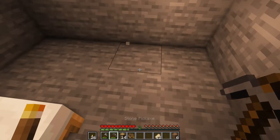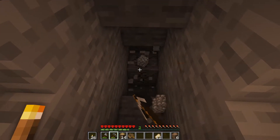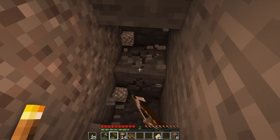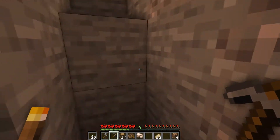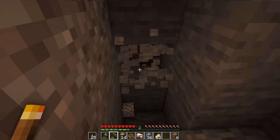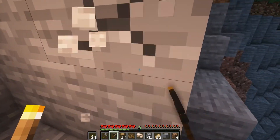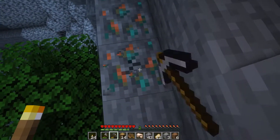Now let us dig down in this direction. We also need iron for our first set of armor. Oh, speaking of iron — our first iron! Does not look like anything else nearby. Let us continue digging down. I could really use some coal so I can make more torches. There's a cave over there, let's go there first — I could also grab that copper just in case.